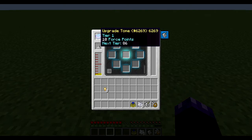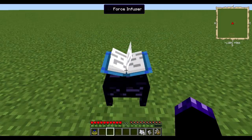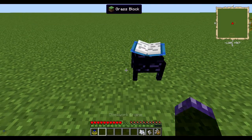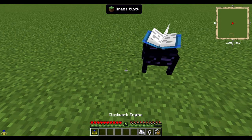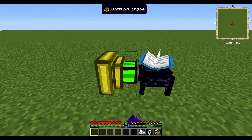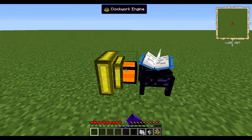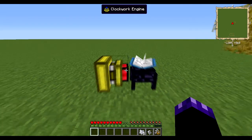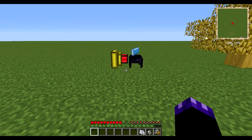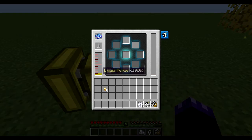That is how you use your force rod and first get started. Another thing I'm going to show you is how to power your infuser. I do this with a clockwork engine. Take your clockwork engine and pop it right there - just know that with the clockwork engine you need to not go past red or else it will blow up. And there's your force engine adding force power, building up in MJs.